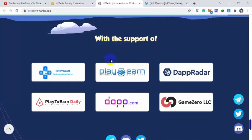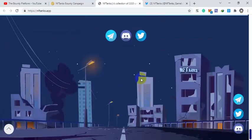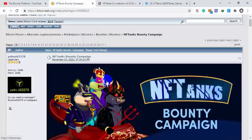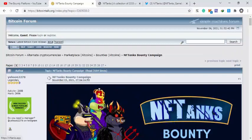Their partners and supporters include Every Game, Play on Blockchain, Game List, DApp Radar, Game Zero LLC, DAP.com, and Play to Earn Daily. You can join their Telegram, Discord, and Twitter to get the latest updates about the project. Their bounty is also running — the link is down below — and tier stackers will be paid within two weeks of work. Thanks for watching.